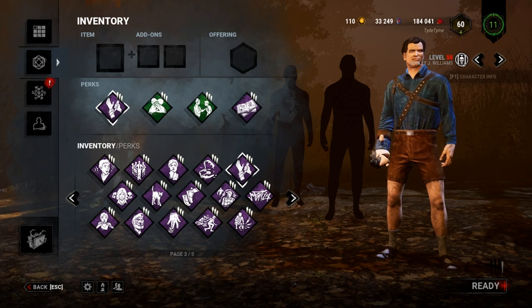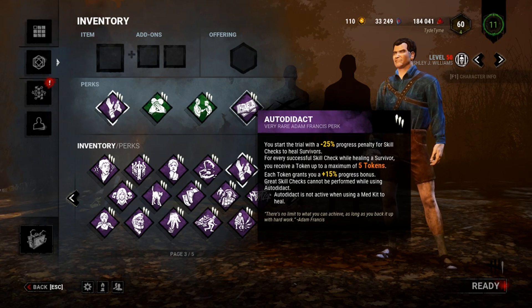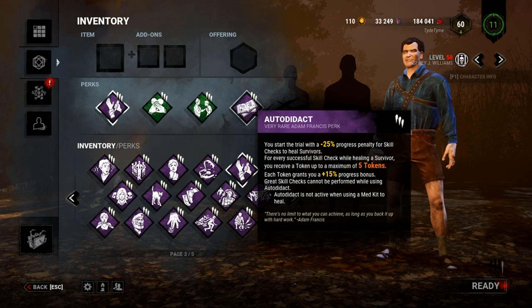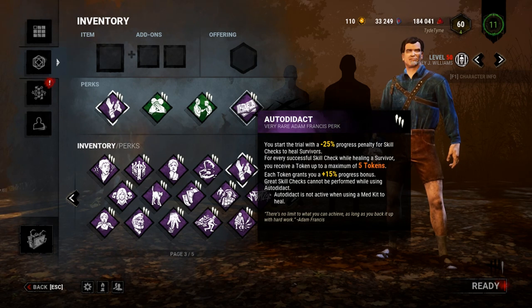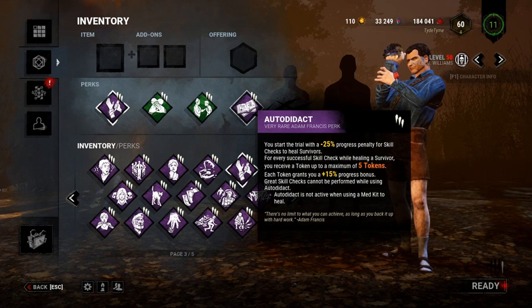The point of this build is all about Autodidact. If you've not seen this perk, it comes from Adam Williams as a teachable. It essentially stacks up every time you hit a skill check for altruism towards another survivor. Your heals turn into an Autodidact heal only while healing others, and each skill check gives you a stack. Each stack gives a 15% progression bonus for a skill check.